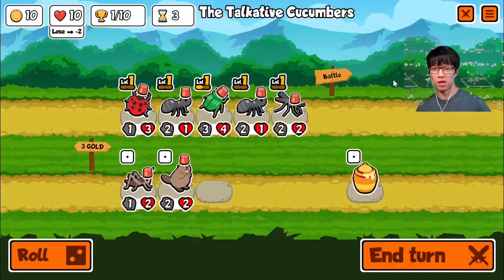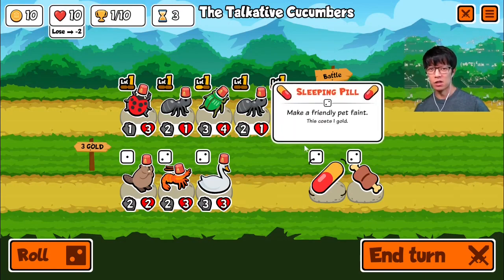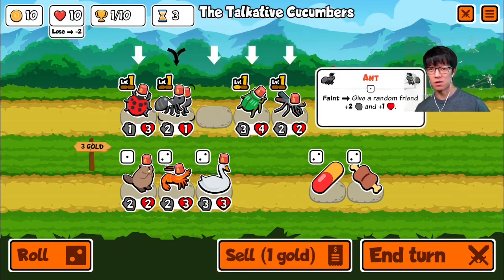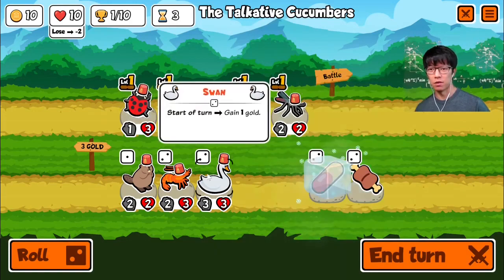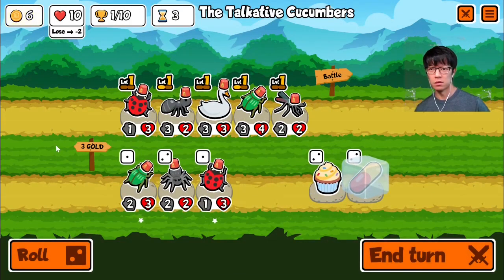Surprised I won that, but okay. Swan is excellent. Everything else looks bad. Do I want to kill an ant? No, I don't think so. I'll save the beetle, though. There we go.